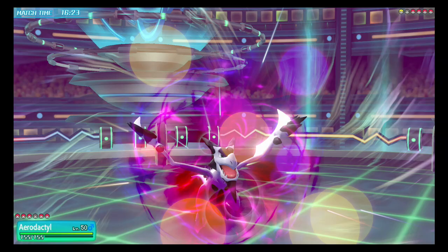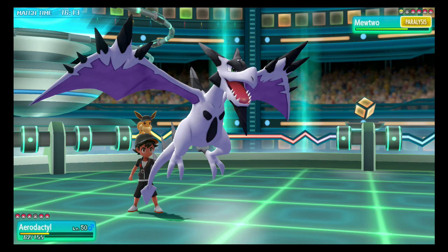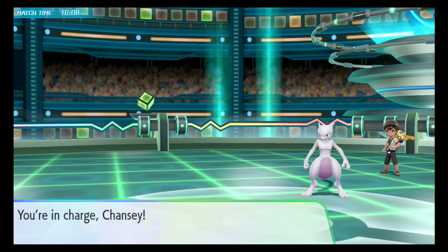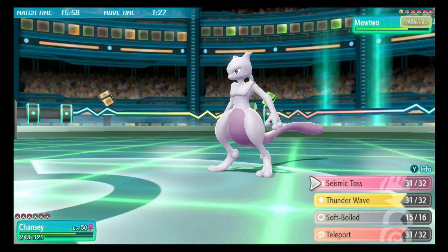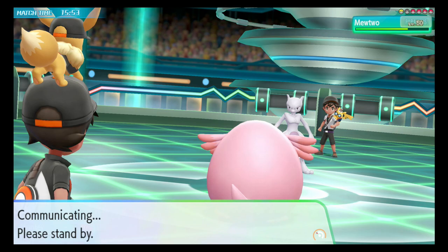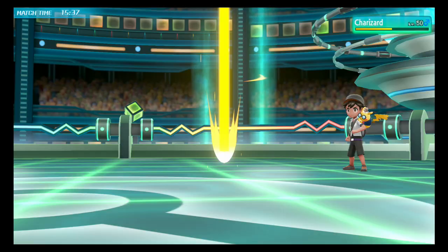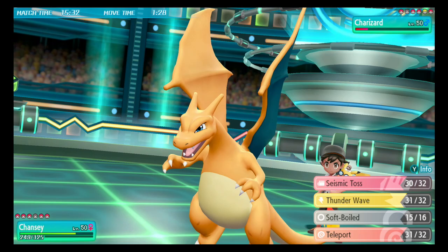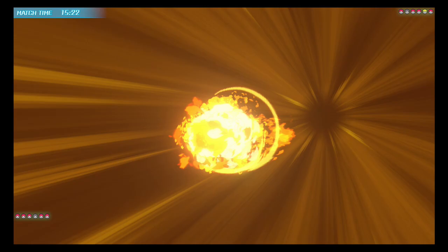I'm gonna go back into Chansey here because I want to preserve my Aerodactyl for the Zard. Get paralyzed — that's what you get. Now I'm just going to Seismic Toss this away. Nothing you can really do. Mewtwo withdraws — goes into Charizard. That's not a really great play. Charizard takes a lot of damage from Seismic Toss. Now it can't really come in anymore. I'm going to Seismic Toss again. It goes for Flare Blitz in base form — oh, that might be quite a bit! It actually kills Chansey. Wasn't a crit, interesting. But Charizard is eliminated from the game.